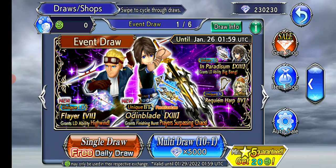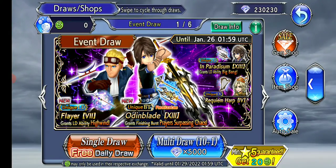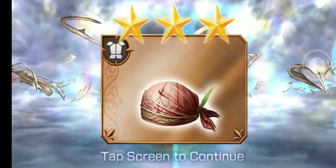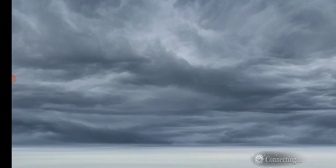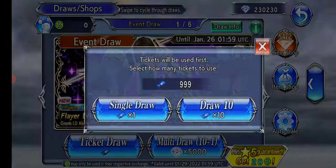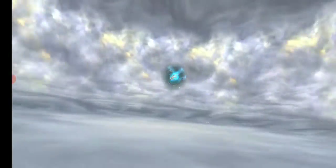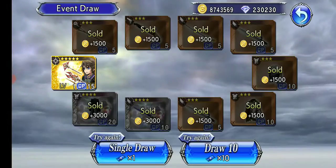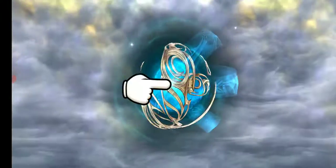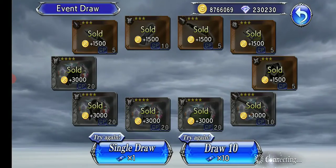I'm going in on these banners with tickets for probably a stupid thing — going after three different LDs — both Cid and Gnoll, and potentially Sarah as well. Hopefully this doesn't go too badly for me, especially because I am going in with tickets.